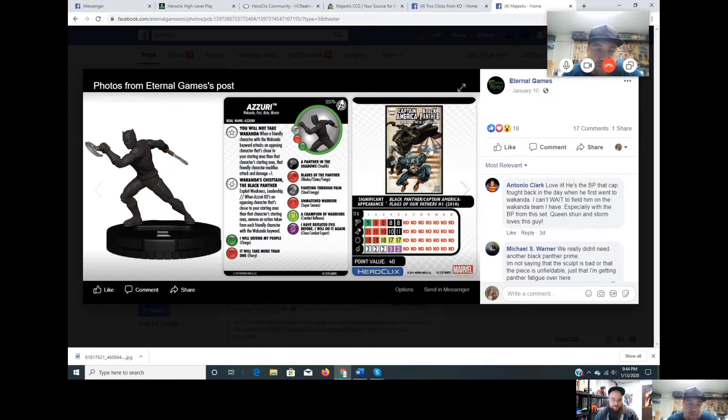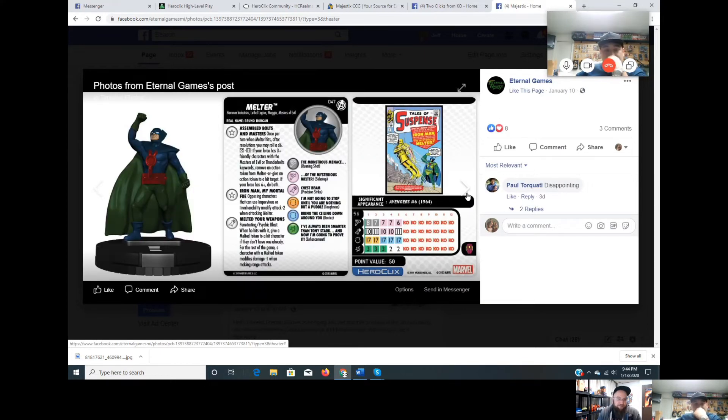Magneto is also high on the list and will keep rising because the Construct team is arguably the best archer-style team right now. Four people played it this weekend — you can build it with Sapphire battery, Green battery, three constructs, Ultron drone, whatever. You need an answer for it, so Magneto will keep climbing.